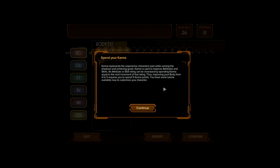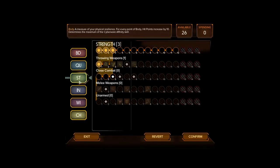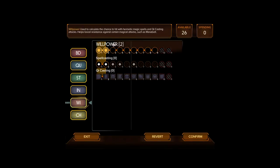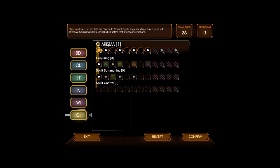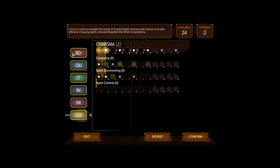Spend your karma. Karma represents the experience characters earn while running the shadows and achieving goals — so that's basically skill points. The higher we go, the more it'll cost. As a street samurai, we probably wanna do strength and body primarily. Decking and rigging use intelligence, wisdom is for chi casting and hermetic magic spells, and charisma unlocks etiquettes. I do want some etiquettes — that's basically like knowledge in something you can use in conversations.